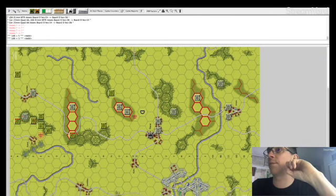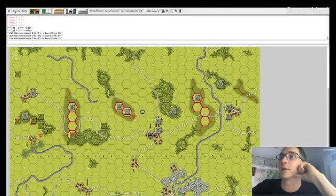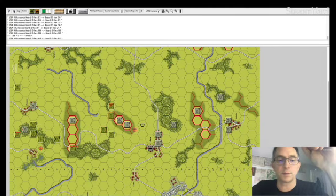They attacked and I rolled a five, so nothing happened. This guy moved — I don't know what's going to be. They moved here, the machine gun moved up there. I kind of forgot that he was a machine gun. I wouldn't have done this because they can't close assault on their own. So I kind of jacked that up. He started moving in, they kind of separated to go up there.